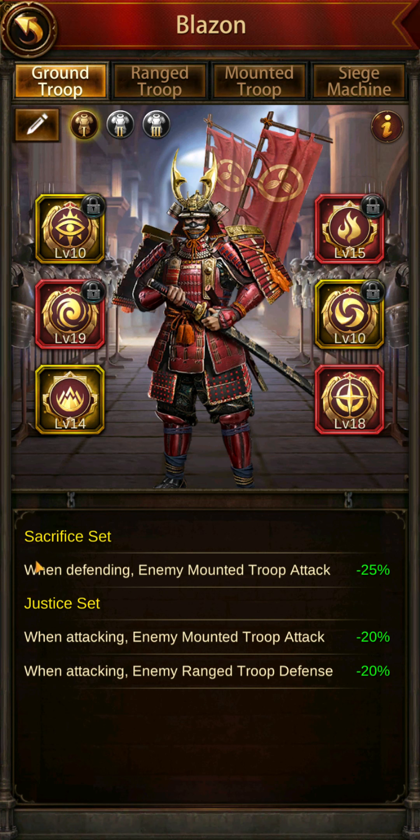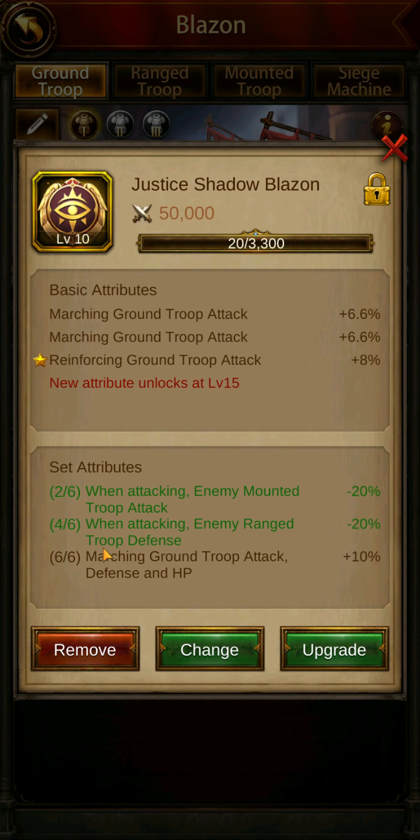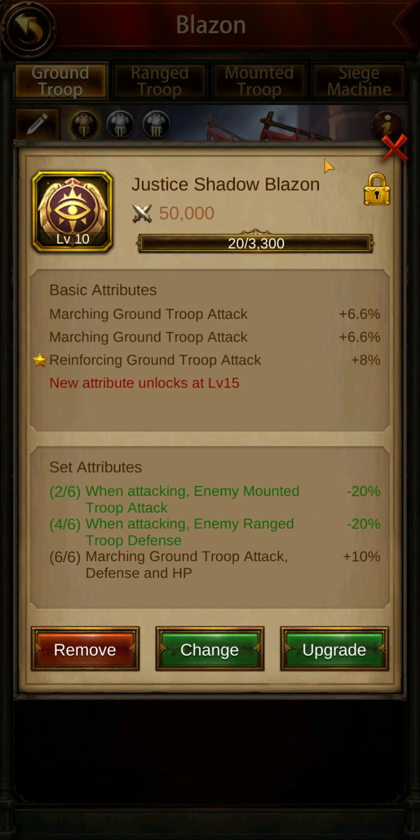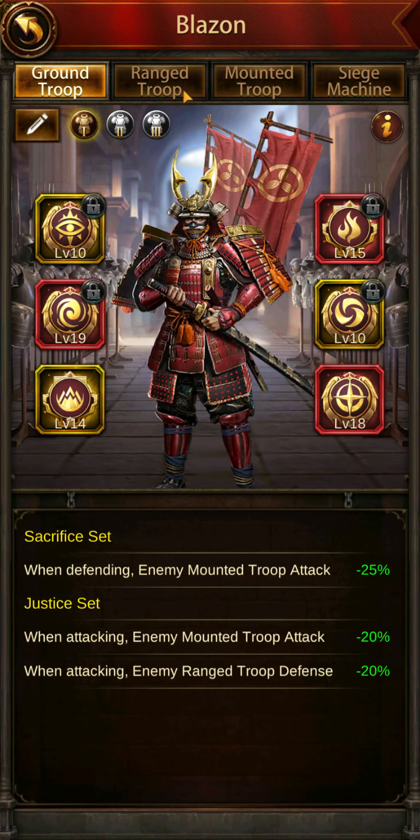In regards to the items at the bottom where it has the buffs — it's based on how many of each set you have. You can pick what you want. For example, ground has a Justice set and a Sacrifice set. Sacrifice is a defending set — you can see the set attributes at the bottom. When you have two pieces you get this buff, four pieces you get this one, six pieces you get this one. So if you use all six slots as a sacrifice set you get that defending buff. Depending on your keep's purpose, you want to stick to that set and have all pieces related to what you're using.